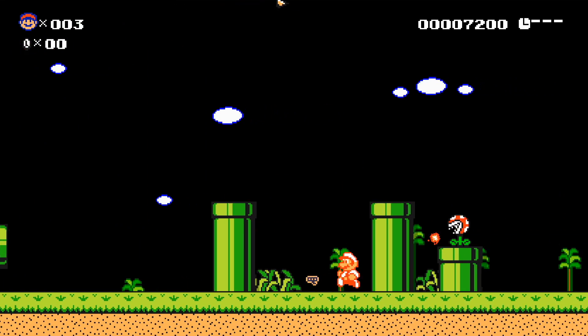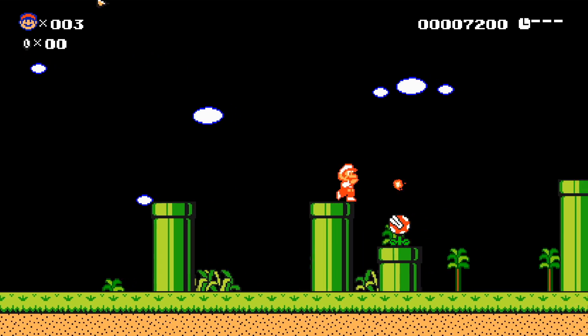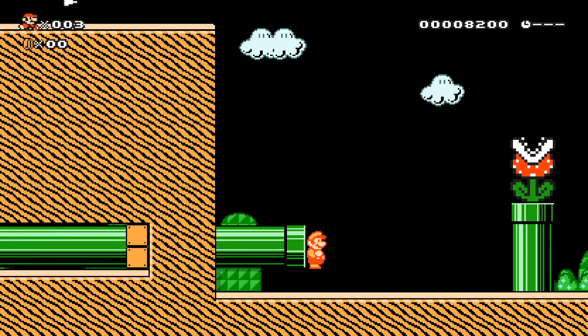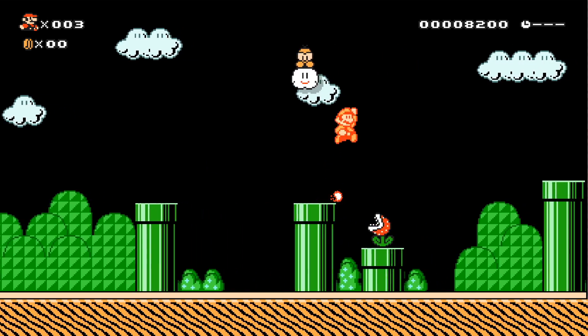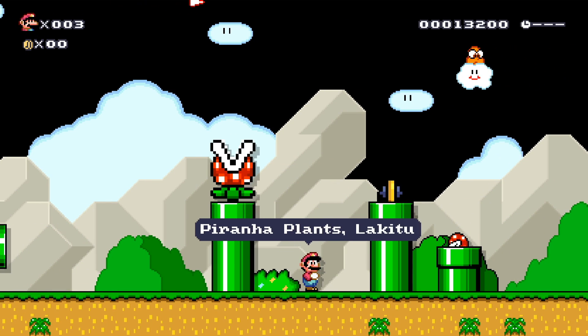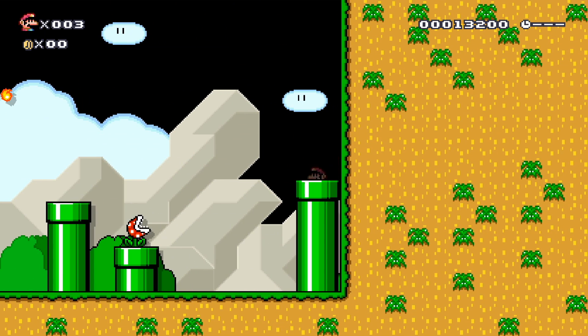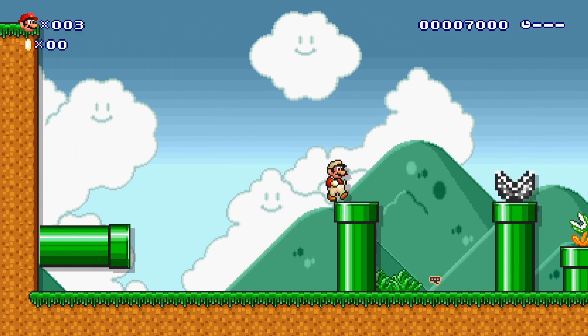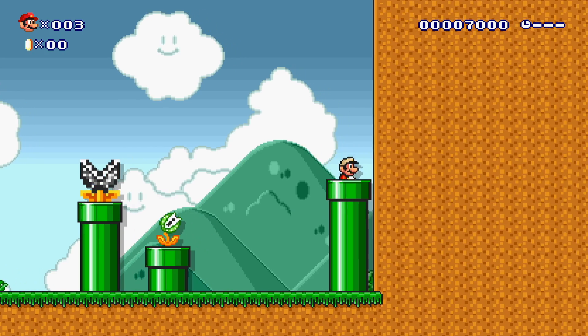Here's Mario 2 style — we'll see the Piranha Plants and the Lakitus look really cool. Mario 3 is just Mario 3 — it's my favorite Mario game. I love this style, but this is stuff we've seen a million times. Same with Mario World — pretty common enemies. If you haven't seen these enemies in these styles, you might be living under a rock. Mario All-Stars — they look pretty much the same.